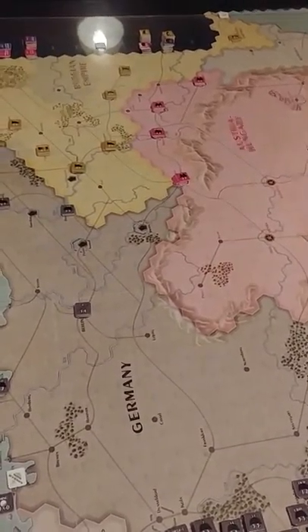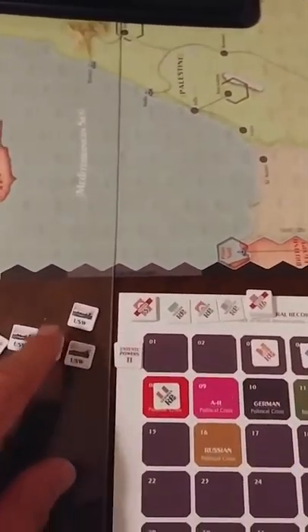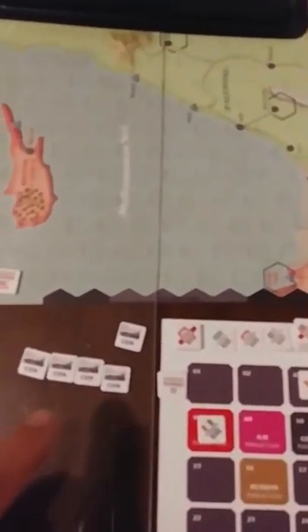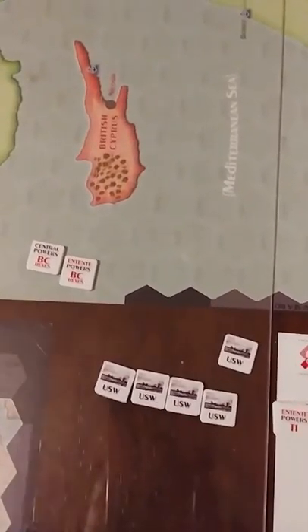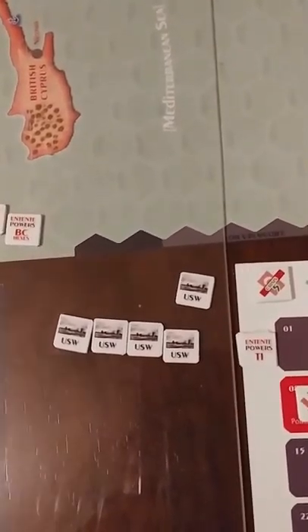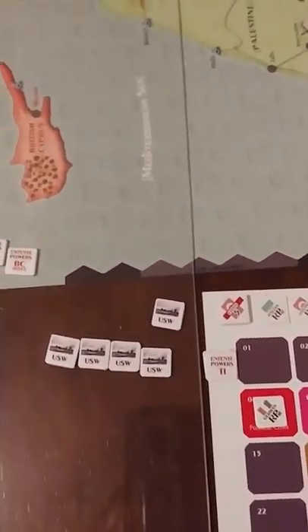The other rule I may or may not use is the U.S. entry rule, which is based on what the Central Powers do. They have unrestricted submarine warfare counters - when five of them are used, the U.S. enters, but they can use four and never use the fifth to keep the U.S. out. I'm not sure I like that mechanic. The economic benefit the U.S. can provide should offset it, but maybe Germany actually wants to use that fifth counter and let the U.S. come in - so I'll just have the U.S. enter.